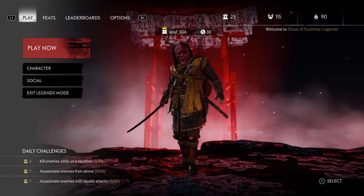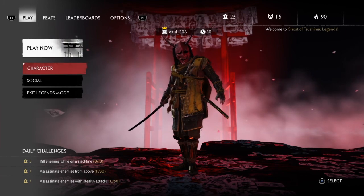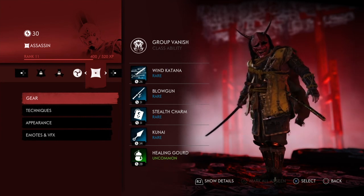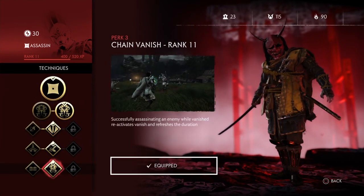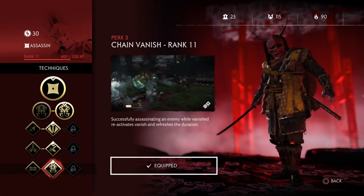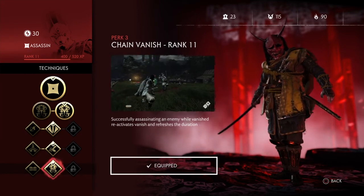In today's episode we're going to try to do some survival missions, and first of all we're going to take a look at our character. We upgraded our character from the first nine chapters of the story mode. We got a new technique last night — the Vanish Chain from rank 11. This successfully assassinates an enemy while vanished and reactivates vanish, refreshing it during the duration. That should be pretty cool to try out.